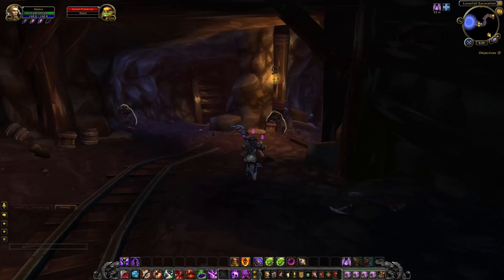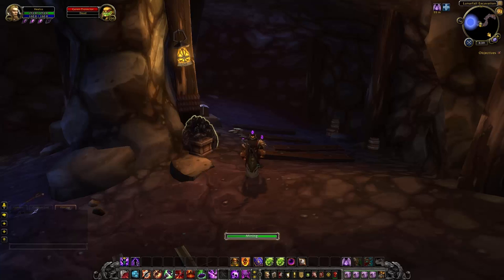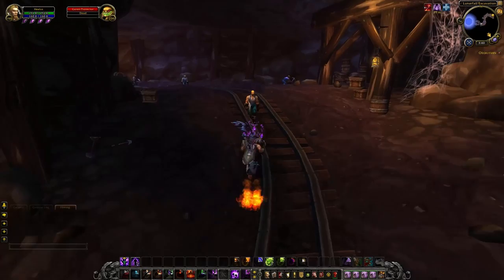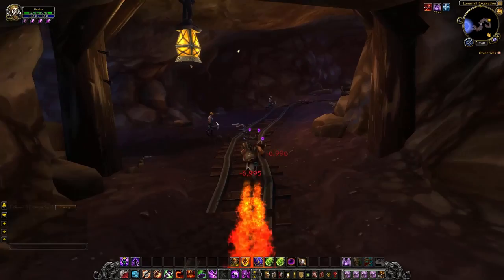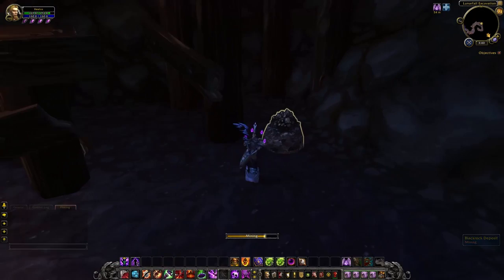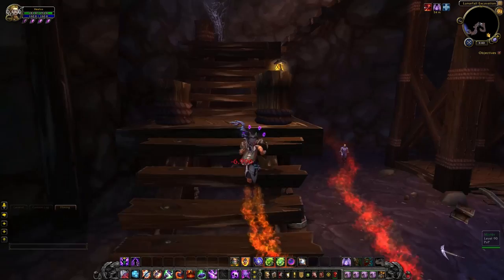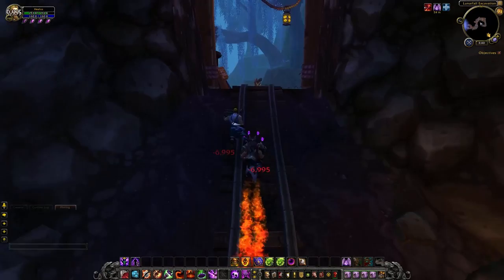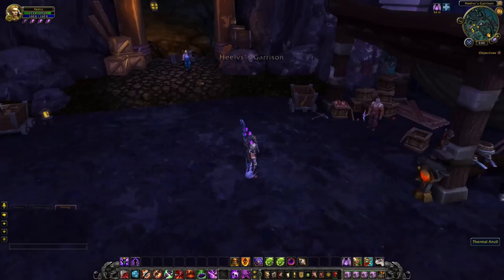The Draenic Stone takes the role of the Draenic Seeds we saw in the Herb Garden. We need to be collecting these to get the level 3 blueprint. So if you want to keep on top of your mine, log in every day and just mine all the nodes that are here. People that already have the mining profession will be able to get more Draenic Stone from nodes around Draenor, so they do have a slight advantage and should be able to progress their mine quicker. You'll also notice that occasionally when you mine, one of the Goron will appear — these are completely random, and when you defeat them they will drop more ore for you to gather.